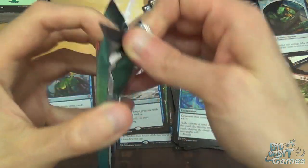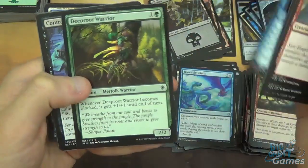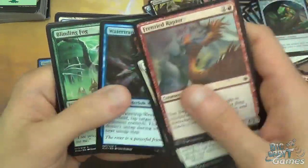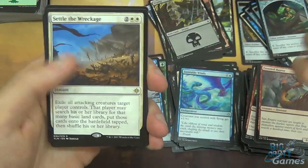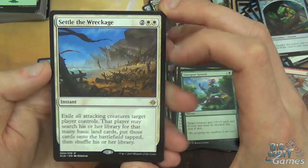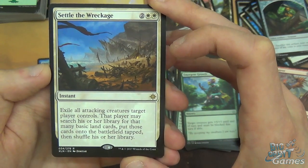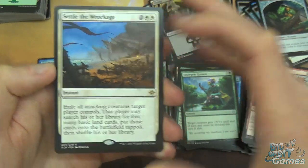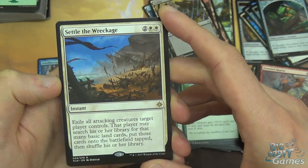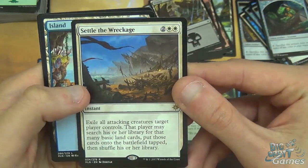And the last pack: a Frenzied Raptor, Slash of Talons, Queen's Agent, Brazen Buccaneers, Depths of Desire, Deep Root Warrior, Contract Killing, Hijack, Water Trap Weaver, Binding Fog, Emergent Growth, Axan Arm, Devo Plunderers. And Settle the Wreckage - this should see quite a lot of play actually. Four mana instant: exile all attacking creatures target player controls, that player may search their library for that many basic land cards and put those cards onto the battlefield tapped, then shuffle. White does have one of the few answers to aggressive creature-based strategies, and Settle the Wreckage is that answer. Very good card.